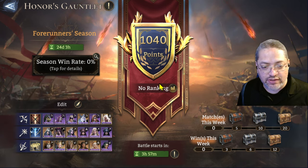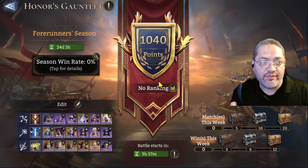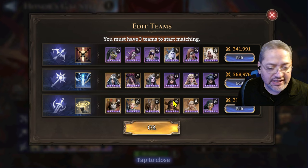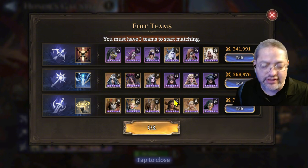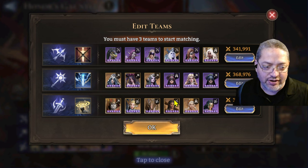You'd have to make sure your opponent works around that and can no longer use Ingrid, for example. As it stands right now, I could easily put Ingrid in one of these teams and use her for one of the battles without any conditions. I think they missed a big key feature that they could have added, and I was disappointed in that regard.